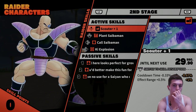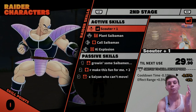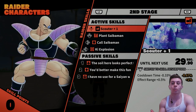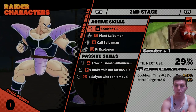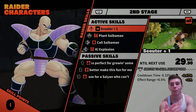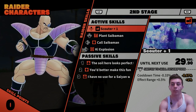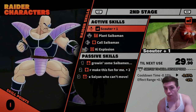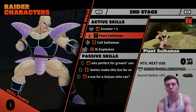The Scouter is honestly one of the best abilities to upgrade for this raider, because it's the one move shared between Napa and Vegeta, so upgrading it impacts both stages. Upgrading it once decreased the cooldown by 10 milliseconds — already better than Regrowth — and it also increased the effective range from 0.5% to 1%. So upgrading the Scouter is definitely not a bad choice.